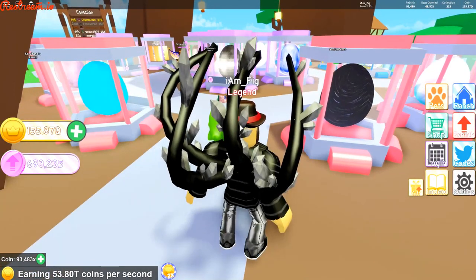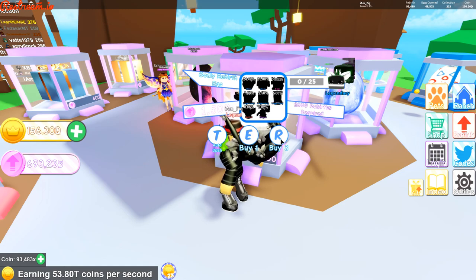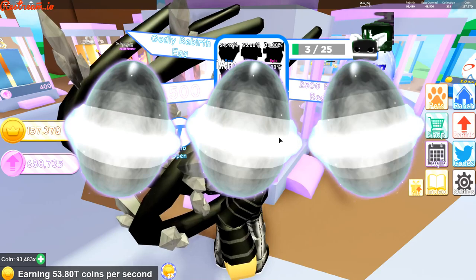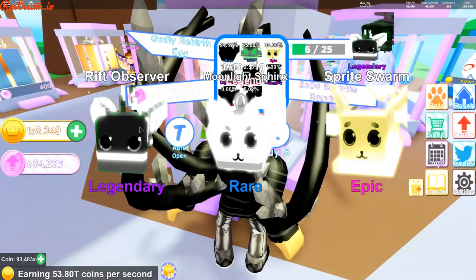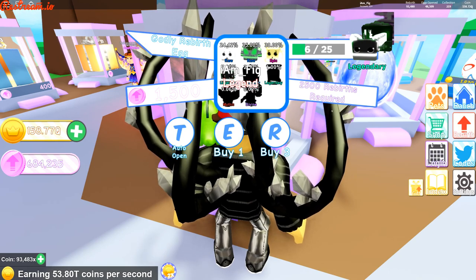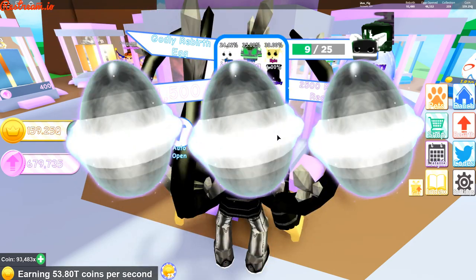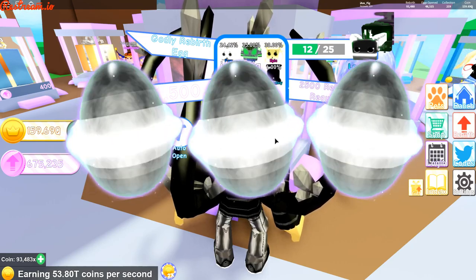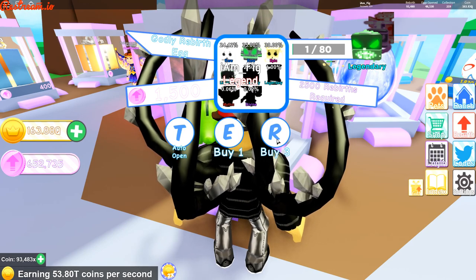Alright, let's jump over to the Godly Rebirth Egg and see what we can grab. Let's start opening some of these. I got a Legendary right off the bat — the Rift Observer. Another Rift Observer, a Moonlight Sphinx, and a few more. There are actually three Legendaries now since they added the Divine tier. I also got a Mossy Golem, another Moonlight Sphinx, and some Sprite Swarms. After opening 25 eggs, I noticed this eats away at your rebirth coins fast, so be careful.